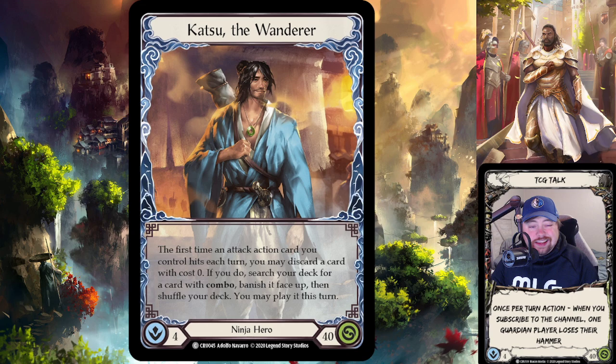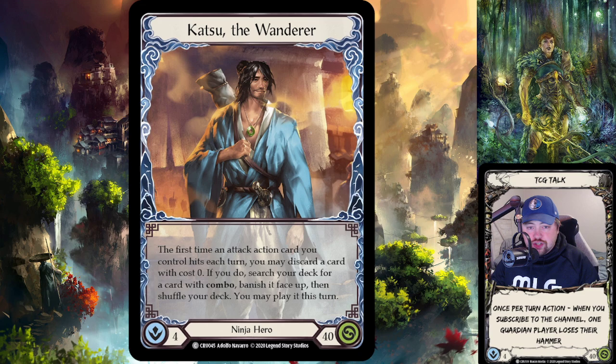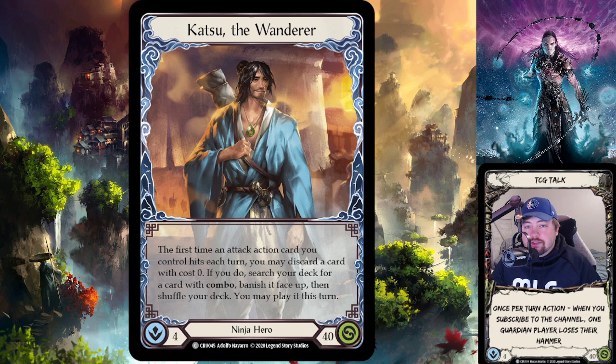For anyone not aware, Katsu is a ninja hero in the game Flesh and Blood. Flesh and Blood has a class-based system where you pick a hero and build your deck to that hero's class. For ninja heroes, if you pick Katsu, you can have ninja cards and generic cards in your deck — generic cards can go into any hero deck — but you can't play warrior cards in a Katsu deck. He came out in the first ever set of Flesh and Blood, called Welcome to Rathe.